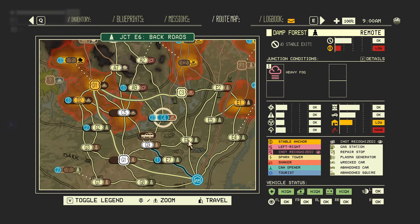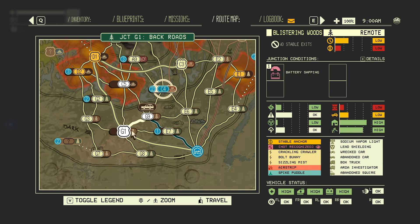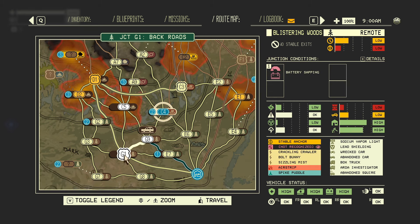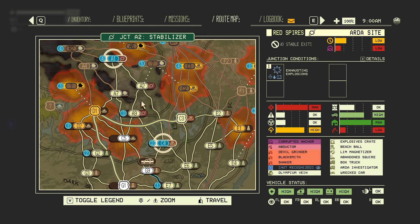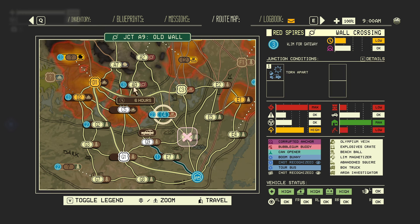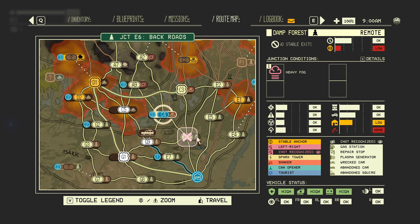I actually had to call an audible pretty early on in my route after the G9 junction, because the game didn't let me go out to E9 on my right — I could only go to the left and G1. I believe I was actually blocked to E9 because once you leave a sector, you can't backtrack, even if it's a different junction and they are linked by a roadway.